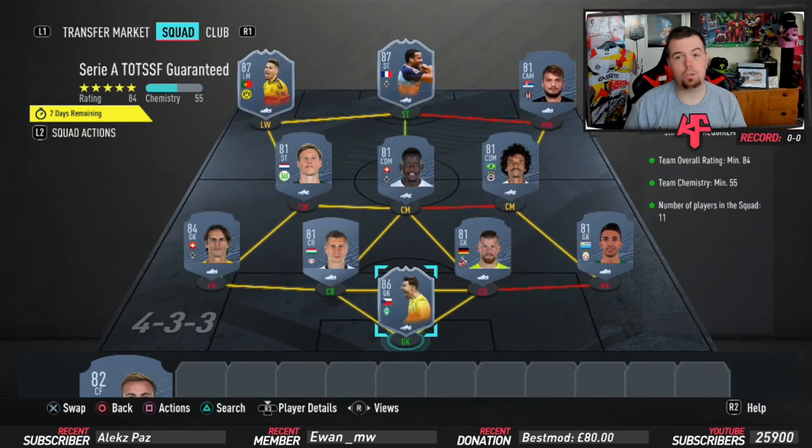Guerrero's FUT Birthday card is actually the cheapest 87-rated card according to Futbin at 19.5k. This SBC came out half an hour ago — don't forget prices do fluctuate. Bids and snipes will always be cheaper. I got it done for 74.5k. I reckon you can easily get this done for 70k on bids and snipes, maybe even less than that.